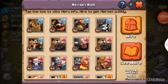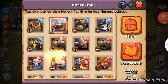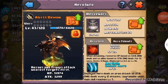Hey guys, KM here. Today's review is going to be about the Abyss Demon. He is a really good hero in my opinion. His health points right now at level 83 is 51,974, which is pretty amazing. His attack is 3,299, which is also pretty good. He is a very powerful hero.